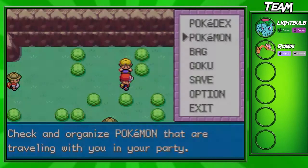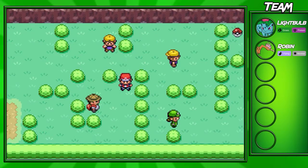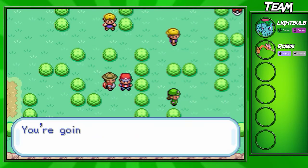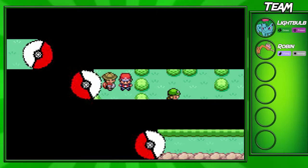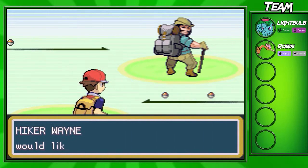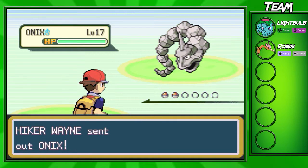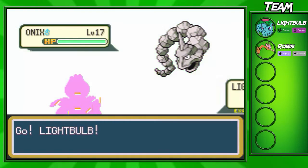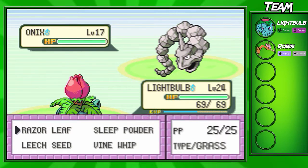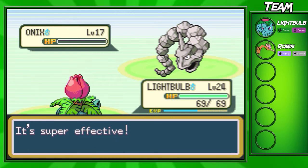You don't want to be over-leveled and you definitely don't want to be under-leveled. So I'm gonna switch to my Ivysaur now, maybe get him up to level 26. Our next opponent is Hiker Wayne — he has a level 17 Onix. This Onix shouldn't be too hard; it'll only be hard to deal with if you don't have super effective moves like a Grass or Water type. If you don't have a Grass type, you can definitely pick up a Bellsprout on this route.